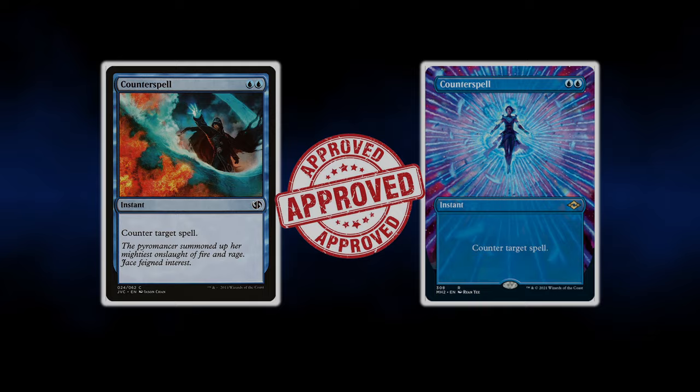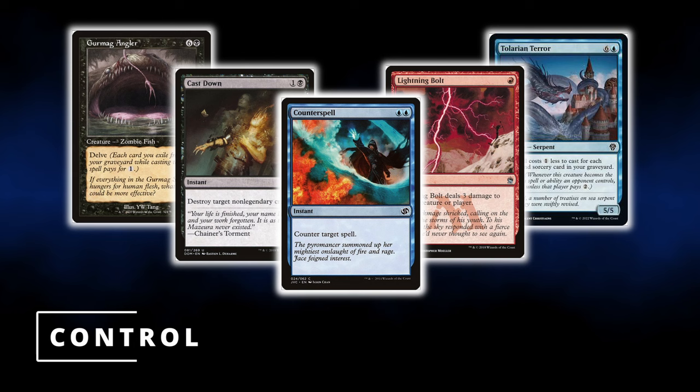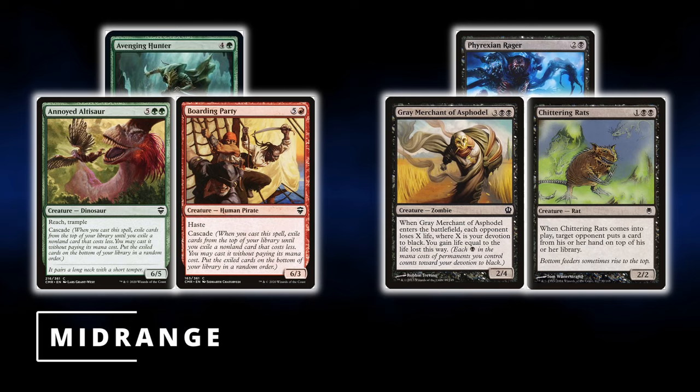Excited to build your first deck? Let's talk about deck building. Before deciding on one, you must ask yourself: what kind of deck do you want to play? The most common strategies are: Aggro decks, which run cheap creatures along with efficient removal to put opponents on a clock; Control decks, which stall the game and finish opponents by cheating big creatures into play; Combo decks, which combine different cards to generate insane card advantage or end the game in a turn; Midrange decks, which run creatures with card advantage effects when cast or entering the battlefield; and Tempo decks, which run cheap value creatures and counter magic to outvalue opponents.